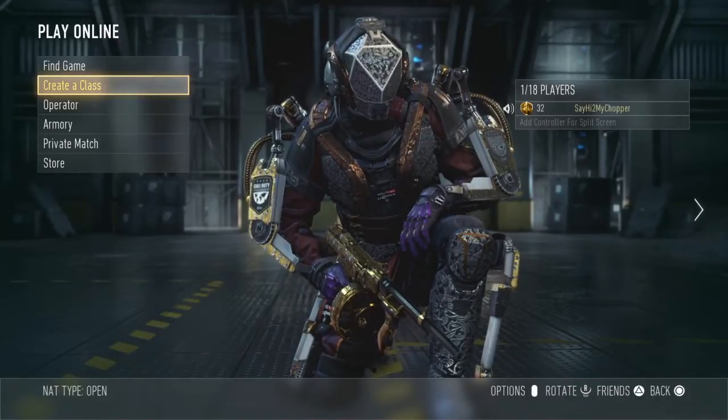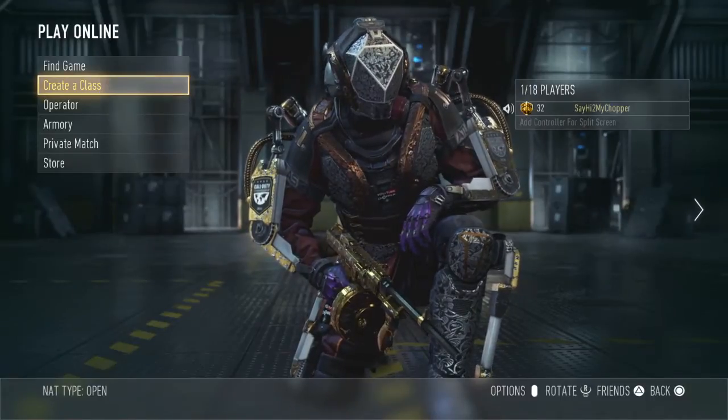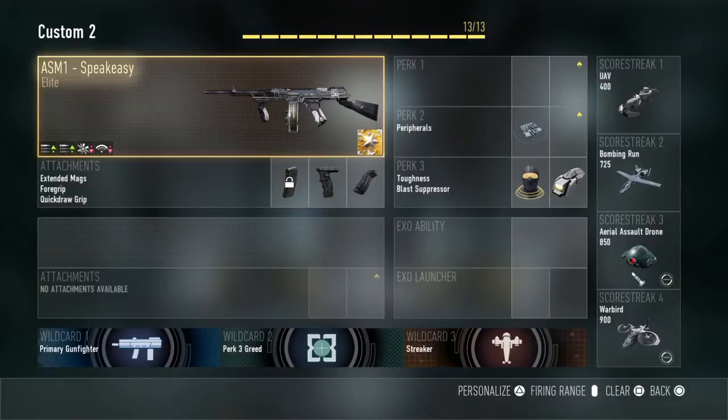What's going on guys? So I have something today that I haven't done in a really long time, and that's a best class setup video. This one is for the ASM-1 Speakeasy, a very popular gun, probably one of the most popular guns in Advanced Warfare at the moment. This is not a class setup for the ASM-1 in general, but it can be if you really want it to, but this is designed around the Speakeasy because I had to play with this one a little bit to get it to where I liked it.